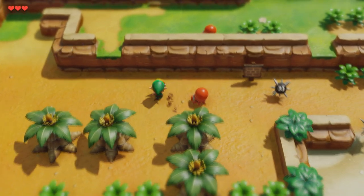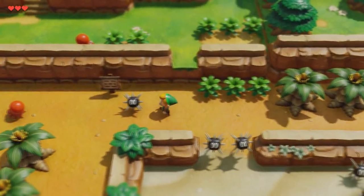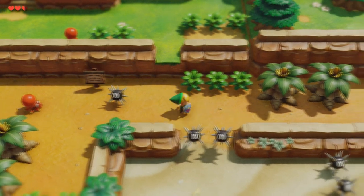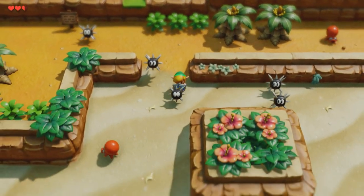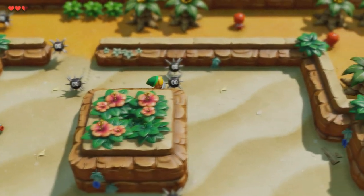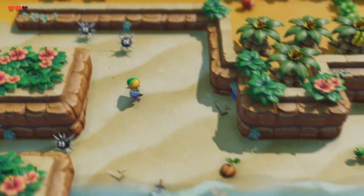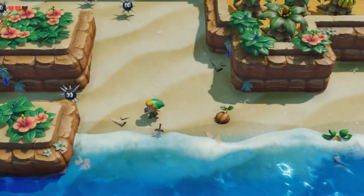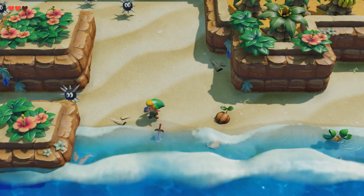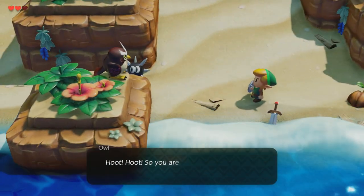So you do have a shield. If you equip your shield, you can actually move these spike enemies here — I wouldn't really say they're enemies, they don't do much, but these objects. Once you move this one, be careful because if they touch you, they do hurt you. This is where the sword is located. Once you find the sword, this owl will come and talk to you and tell you that you need to go up north.